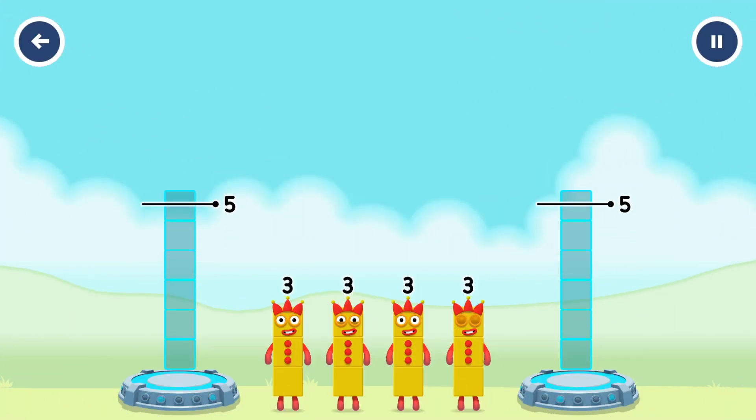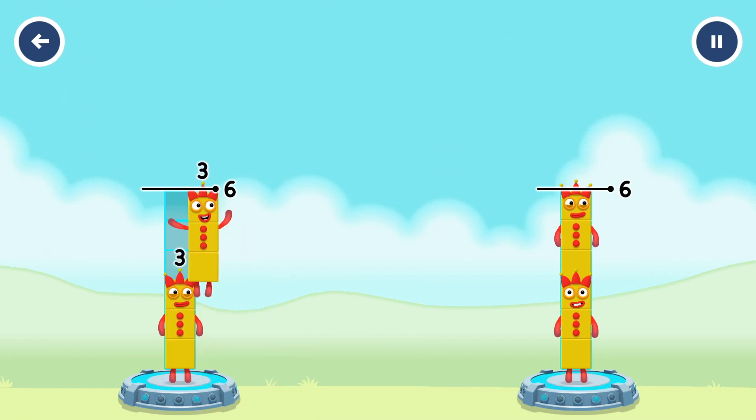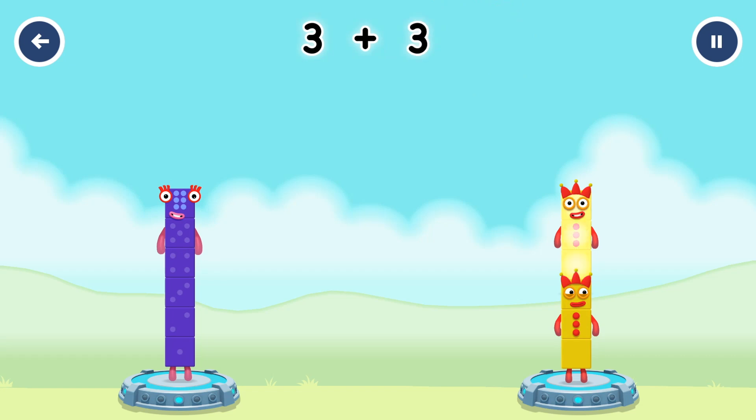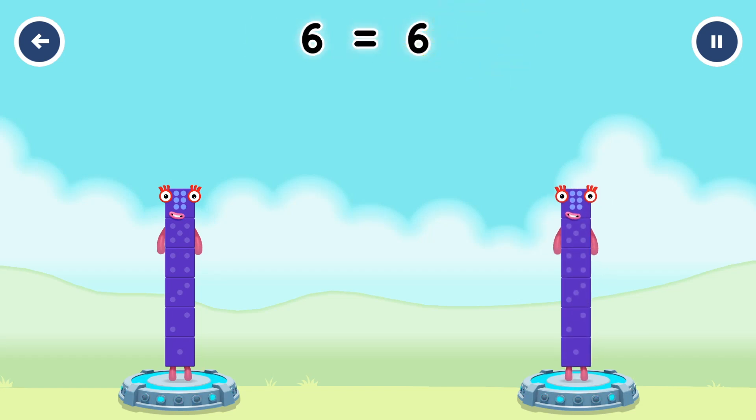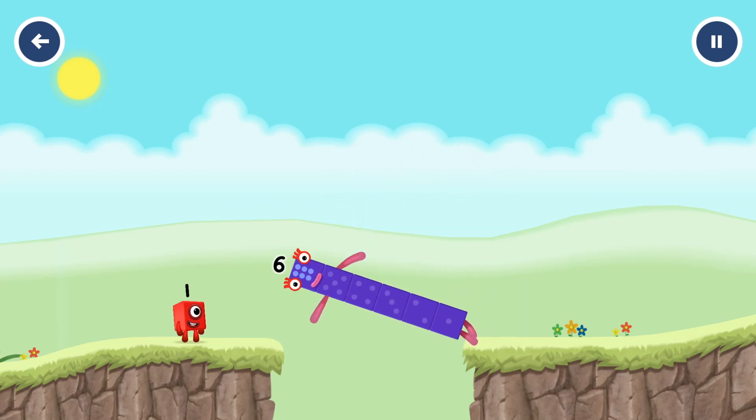Share the number blocks evenly to make 2 groups of 6! 3! 3! 3! You cracked it! 3 plus 3 equals 6! 3 plus 3 equals 6! 6! Equals 6! Well done!